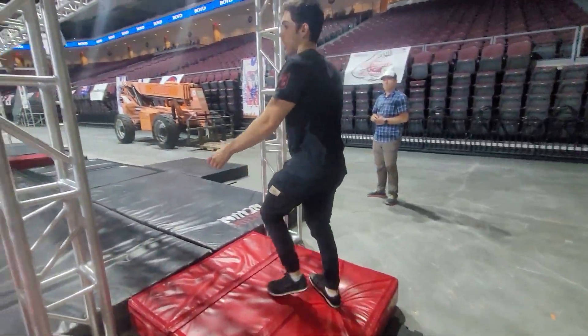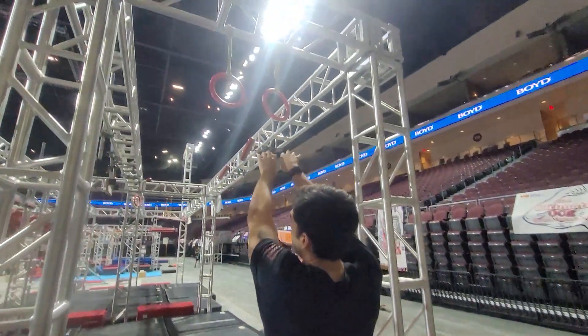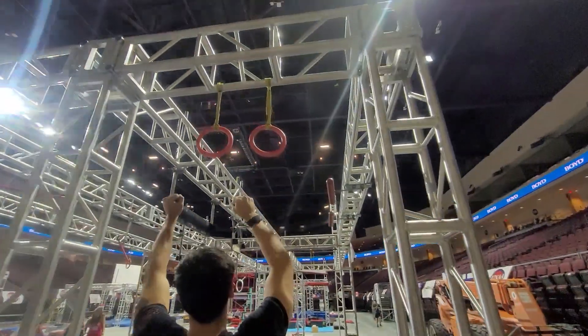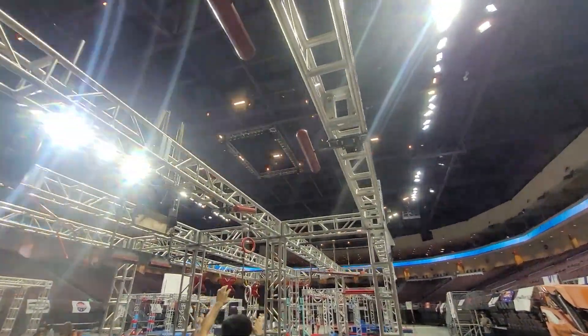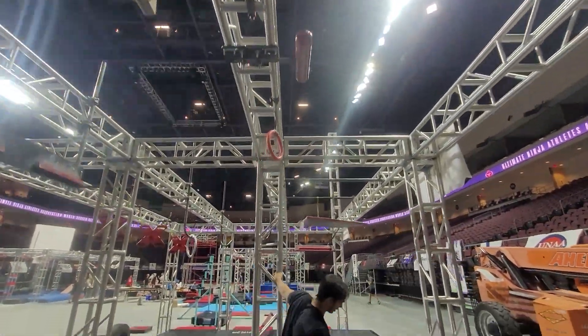Next obstacle: you can climb up on the truss to get to the rings. The starting platform is the ring — you can use a ring. Then red only, so the spin hopper is in ring. You can use the truss to dismount once again.